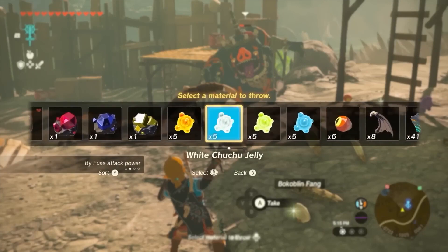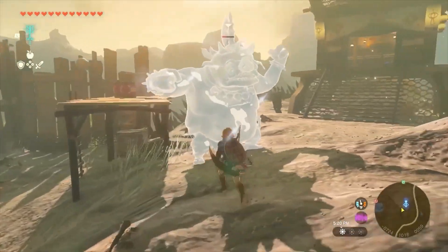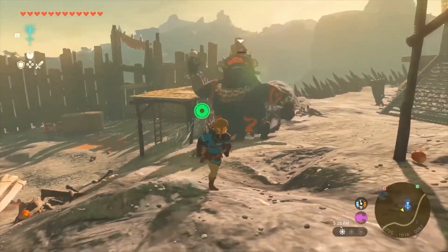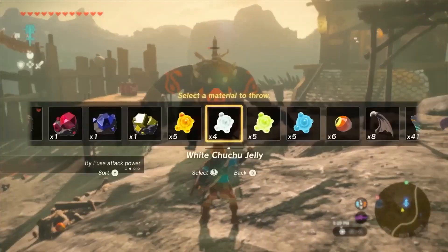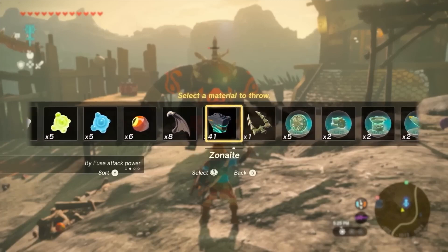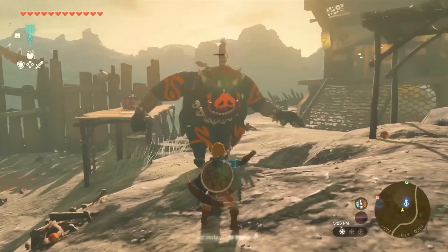Thinking the situation is under control, I storm the gates of the camp, only to realize there are a ton of Bokoblins in there waiting for me. Not only that, but they're being riled up by a massive Bokoblin with a horn. I relocate some of the explosive barrels using Ultra Hand and fuse a flame property onto my arrows to try and thin the herd, but it's just not enough, and I decide to live to fight another day.